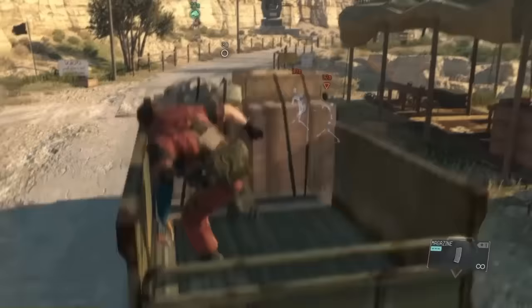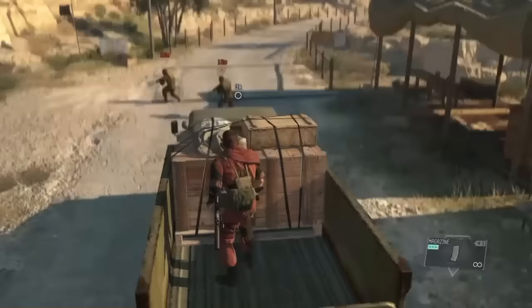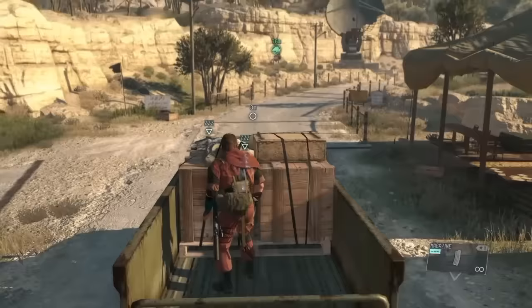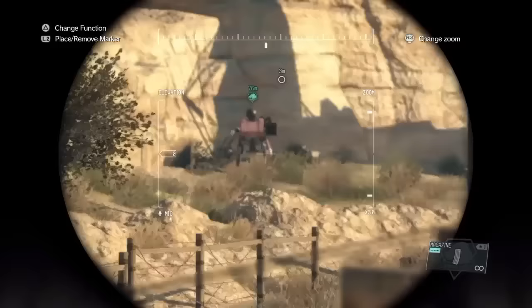Whether that gun is lethal, non-lethal, loud or quiet is up to you. I've found the intercept head is great for stealth approaches that use misdirection. D-Walker can draw the attention of all the guards while you sneak through the cracks that battle creates. And because of tactics like that, I should stress that this is the only buddy that will stand ground with you in a firefight, and do a good job at it too.